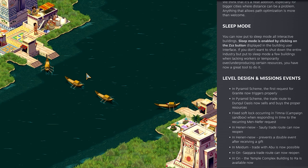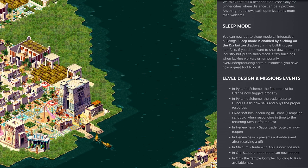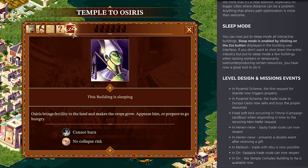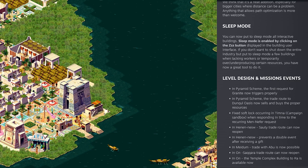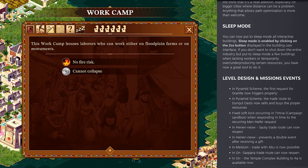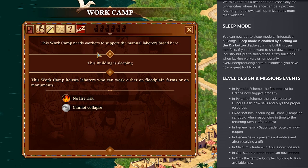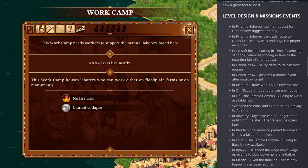There is now sleep mode. You can put sleep mode - or mothball mode - active on all buildings to disable them without destroying them. For example, if I have all these work camps and only need a few, I can go ahead and mothball three of them. You can see right there they're not working. And of course you can turn it back on. That's a really, really important change. I like that one.